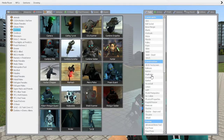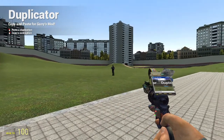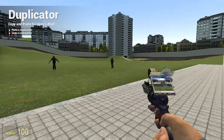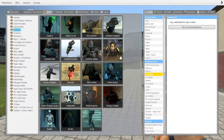Now we're going to use the Duplicator tool. With Duplicator, just point it at the NPC and right-click, then anywhere you left-click you'll add a copy. So you can scroll through the map and quickly add a whole lot of characters. I'm going to add one more thing which is kind of fun — it's the Hunter.